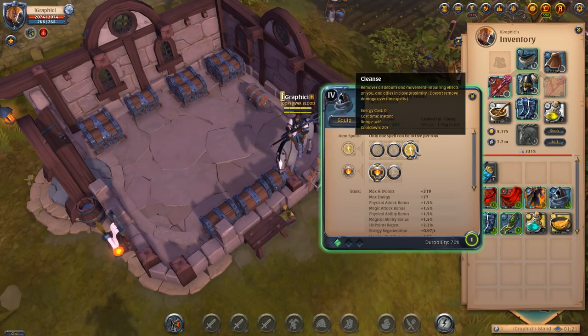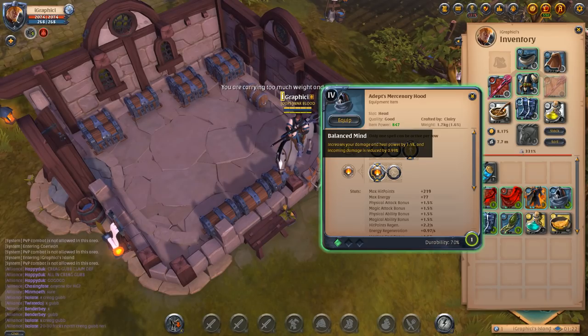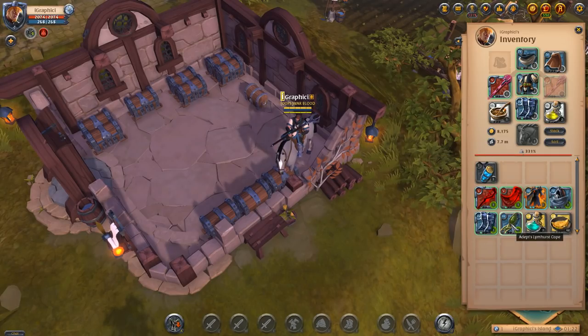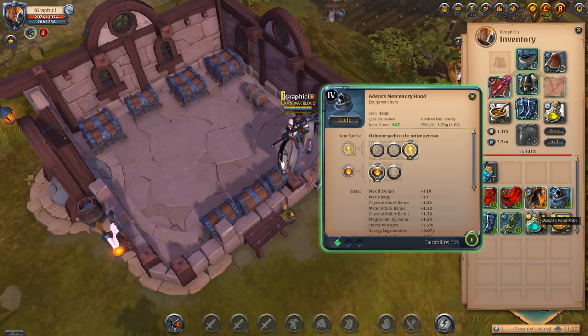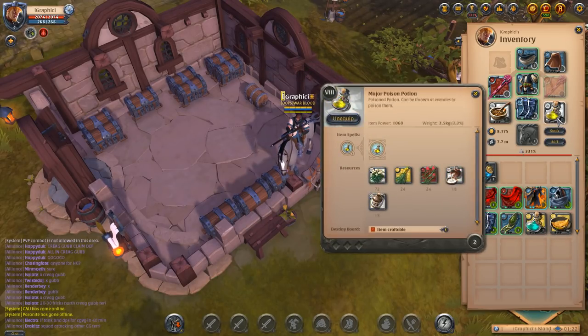We have the Adept's Mercenary Hood which gives you a cleanse that can actually cleanse all allies in close proximity — huge for cleansing me and him. If he uses it correctly, very good skill, very important hood. Then Balanced Mind increases your damage and heal power by 1.5% and incoming damage is reduced by 98.99%. He also goes Guardian Boots for Giant and Toughness. That is his build and he also has the Lymhurst Cape, which activates when below 40% energy and restores 8% energy per 10 seconds — so if he gets a big drop he can survive in the dungeon by himself. He's running a Resist Pot and I am running a Poison Pot.